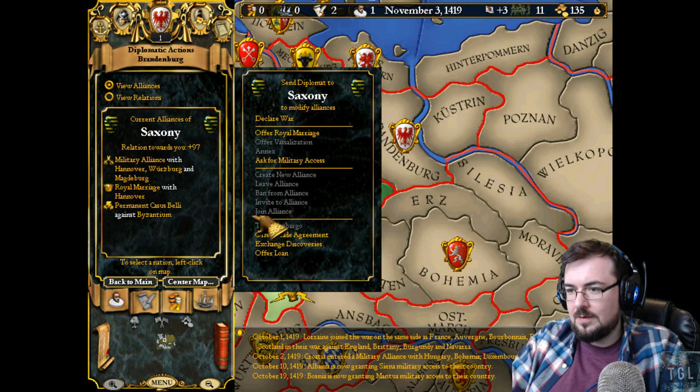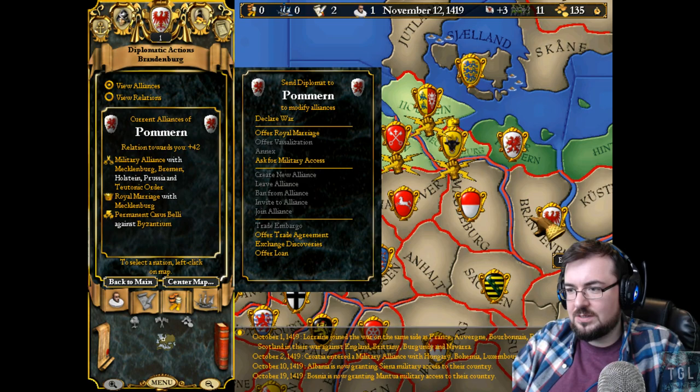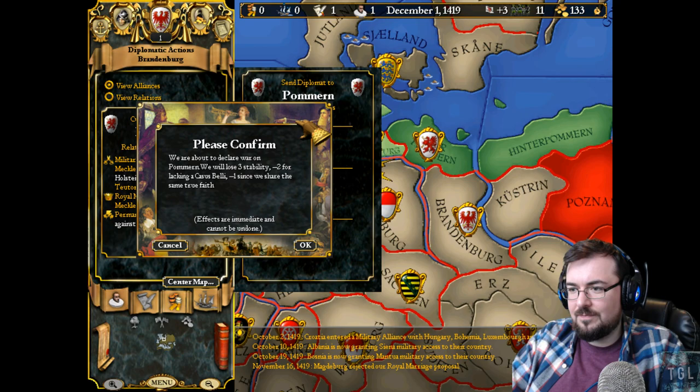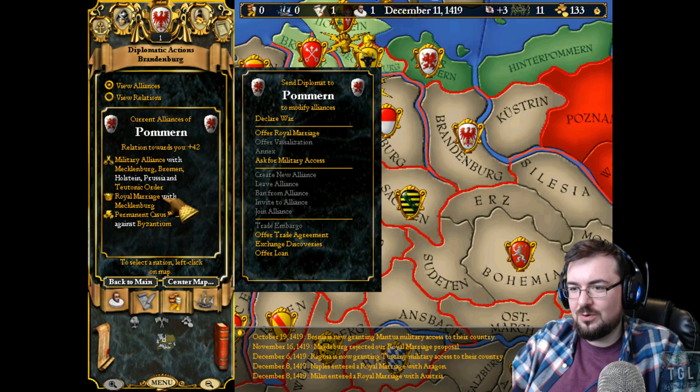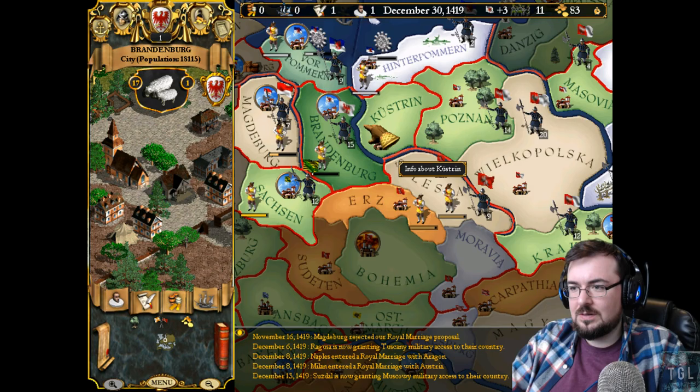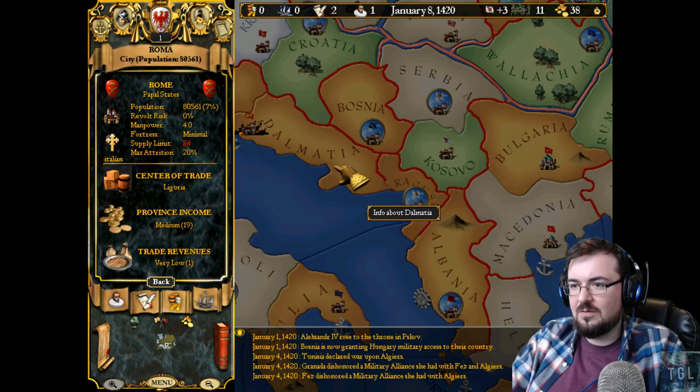That dude really likes us. So we're in that alliance. How did they reject our alliance proposal? How dare you? We don't have a Casus Belli — I don't know how this works, I can't remember. What I did read though is we could upgrade one of our buildings. So let's build a tax collector — it'll take 12 months. And let's build a tax collector here. Now let's go have a look at populations. Rome's 80,000. Constantinople 100,000.